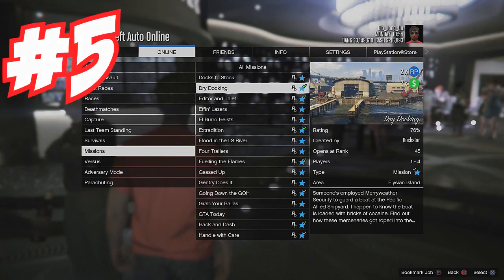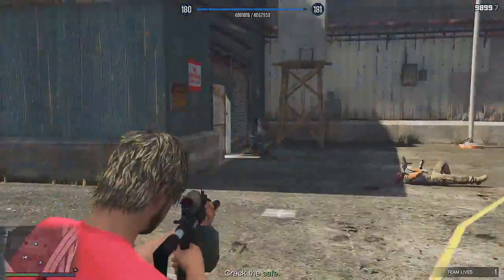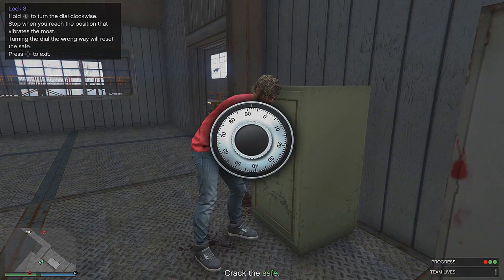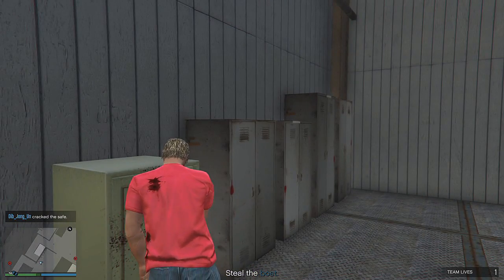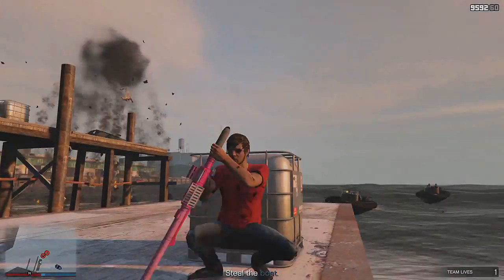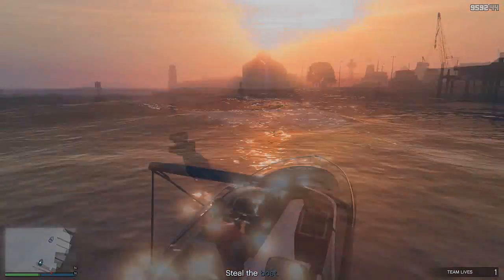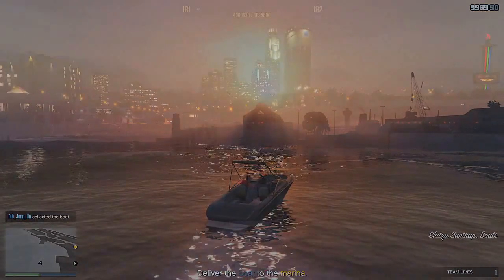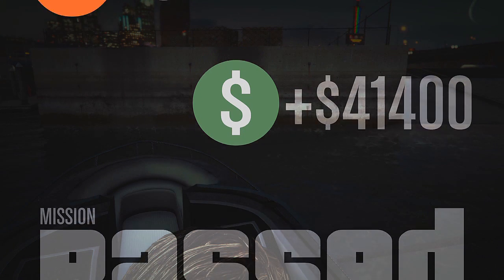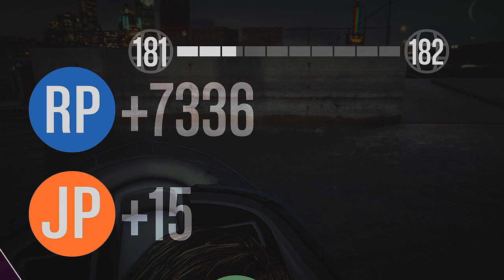I put this mission in the top 5 because the enemies keep spawning, so you can get practically unlimited RP — it's 50 RP every time you take somebody out. Once you have enough RP, go to the safe, open it up, take out the enemies at the end of the docks — watch out, there are some sneaky ones — get to your boat and drive it to the destination. I did this one solo and you do get a little less money than with a friend, but you still get good RP and money.